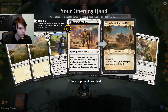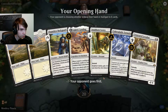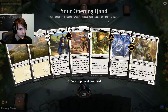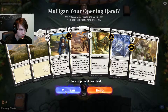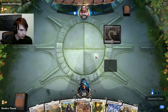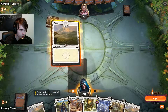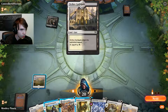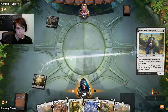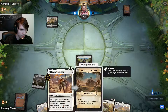Alright, this first hand right here is really not actually too bad. This is like three creatures and we can play the Loxodon and pump them all — this thing will have lifelink, so it looks like a decent hand to me. We're going to go ahead and play the white-black and get the larger hitter out first. We can play both of these next turn.